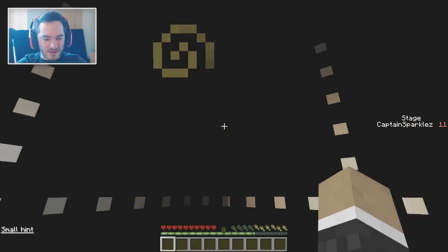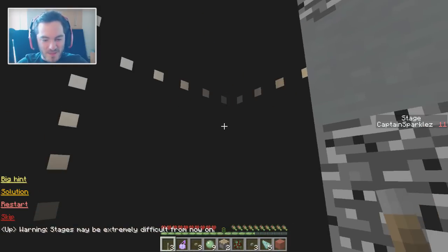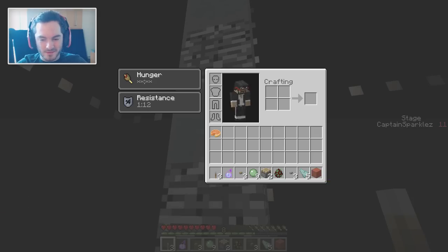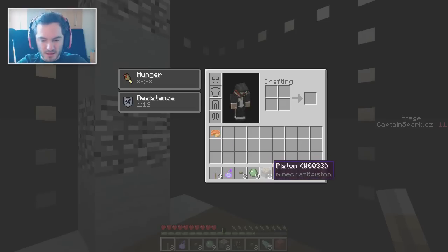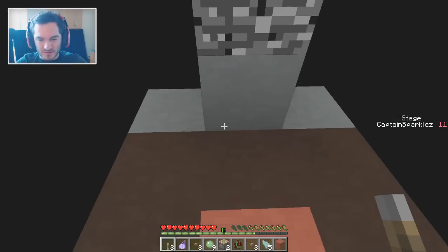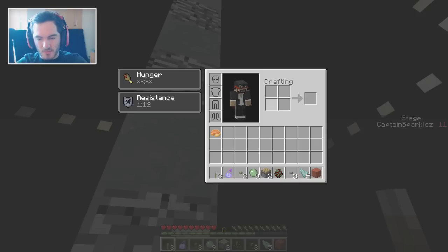Warning: stages may be extremely difficult from now on. So we've got a couple of pistons, levers, buttons, red stained clay, and we can make a slime block. Except I don't know that the slime block is going to help us out too much. We can't even make a crafting table, so of course it's not going to help us.